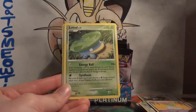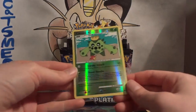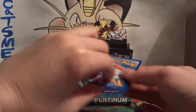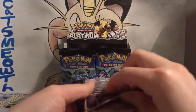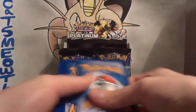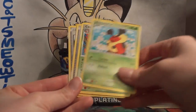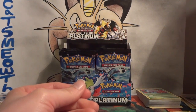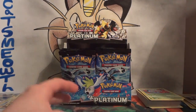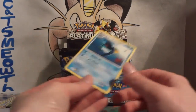Pack nine: Vulpix, Turtwig, Lapras, Ralts, Lotad, Cascoon, Pokédex, and another Power Spray. My reverse is a Cacnea — another fascinated-by-a-leaf Cacnea. And my rare is Giratina. Let me take a minute and stack up these commons and uncommons. Pack ten: Mischievous, Dunsparce, Combee, Rhyhorn, Kricketot, Cascoon, Pokédex, and another Power Spray — the last pack also had a Pokédex and Power Spray and Cascoon in the same row, kind of a weird order they keep sticking to. My reverse is Altaria, which is a rare, and my rare is Empoleon. Kind of a cool-looking Empoleon — I like the artwork, with what looks like a Staryu in the background.